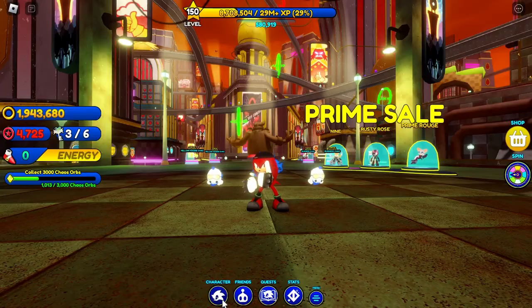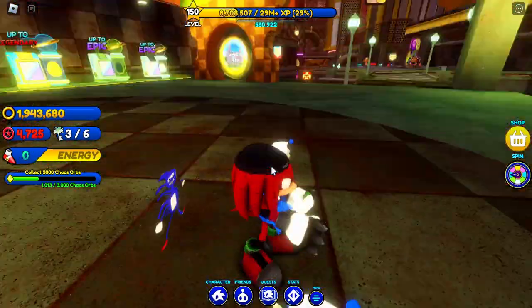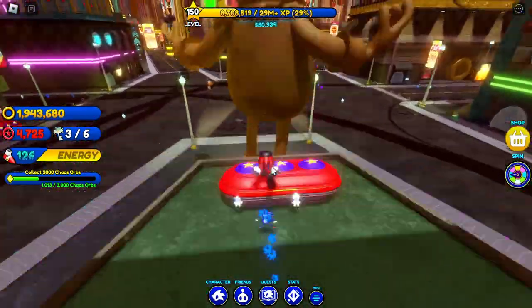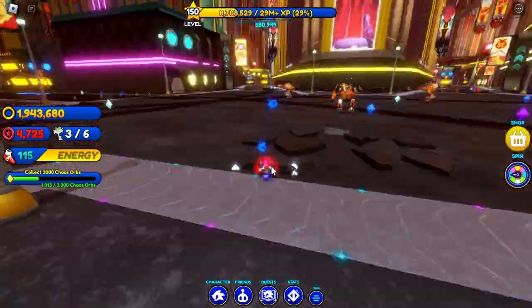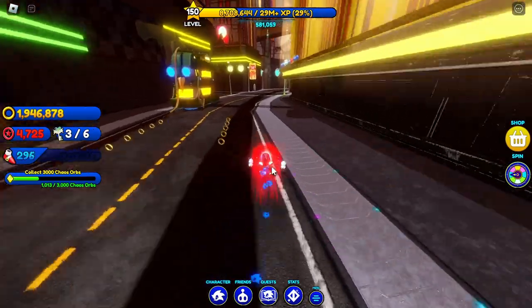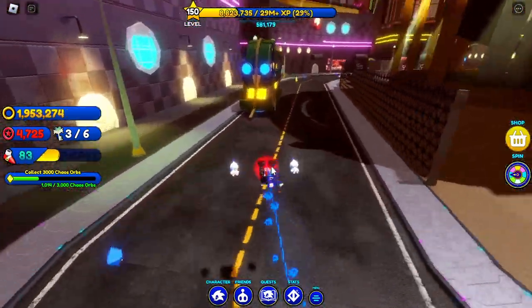So guys, this is Renegade Knuckles in Sonic Speed Simulator from Sonic Prime. He actually looks really nice — I really like him a lot. You get him by doing three time trials. I wish he could glide, but he looks amazing — that boost and everything. You unlock him by going to New York City. This is his jump animation.